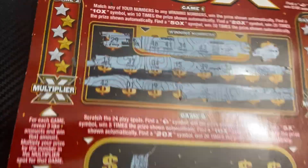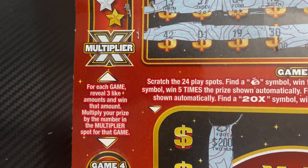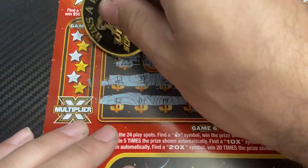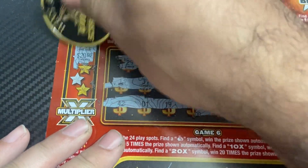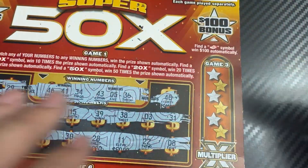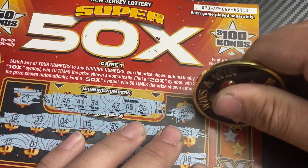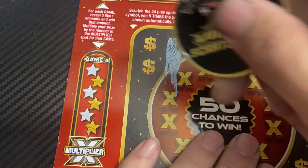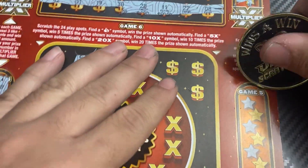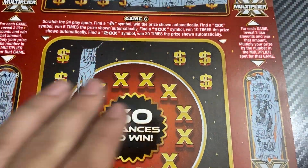For games two, three, four, and five, we need to reveal three like amounts, and when we do, multiply your prize by the number in the multiplier spot for that game. Oh, can we get the jackpot? No, of course not. Game three — anything? Game four — nope. Game five — whoa, that's hard. Nothing on that one.